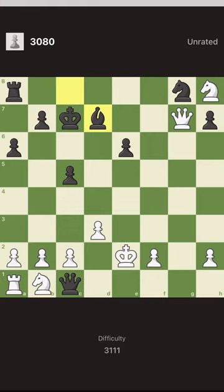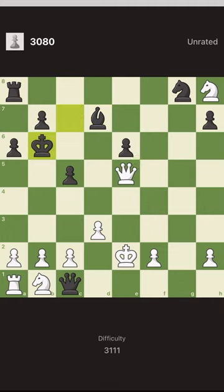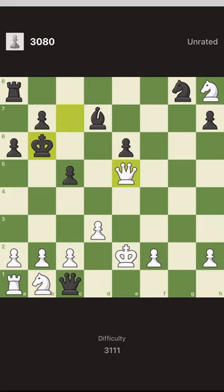First I observed that the only move I have is a queen check — there is nothing else. I can move the knight but it's useless. I can give a check with the queen, but the bishop blocks and I go nowhere.